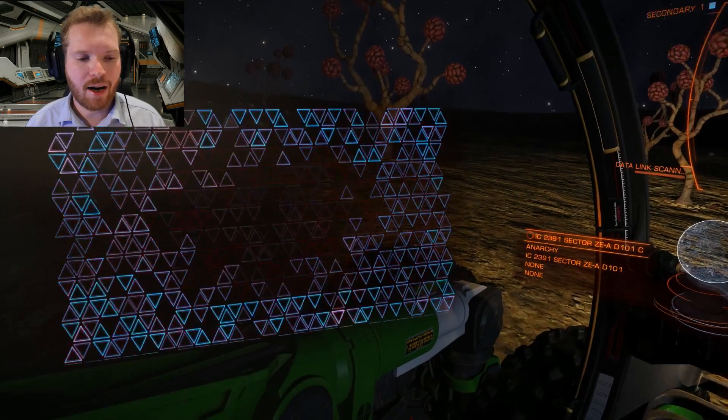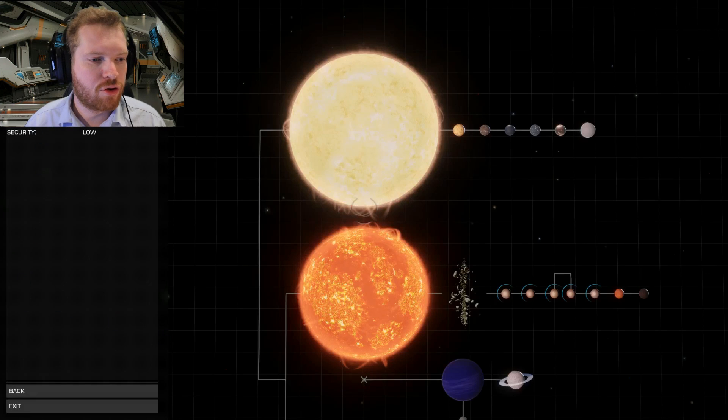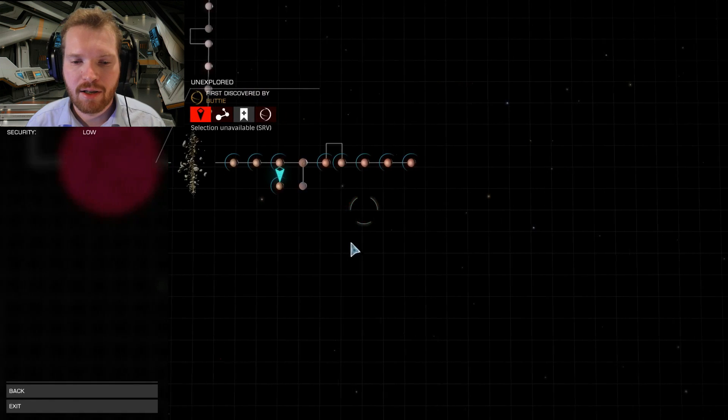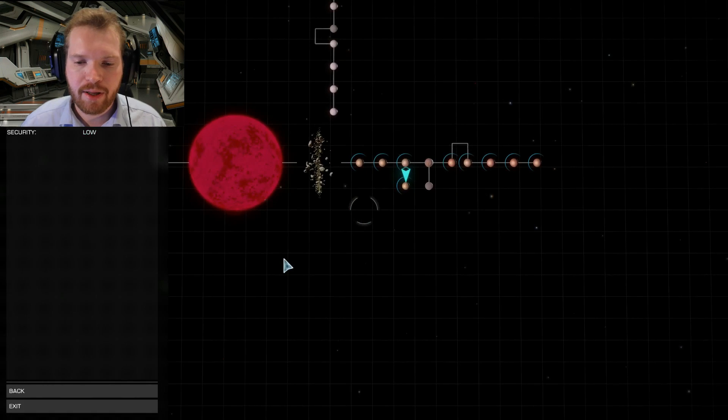Today we are in the system IC 2319 Sector ZE-A D101, and in this system we go to the 3rd star, star C, 3rd planet Moon A. Coordinates and everything will be in the description.